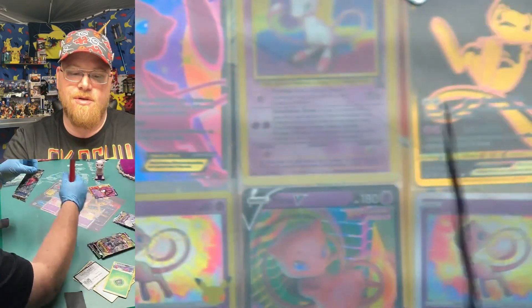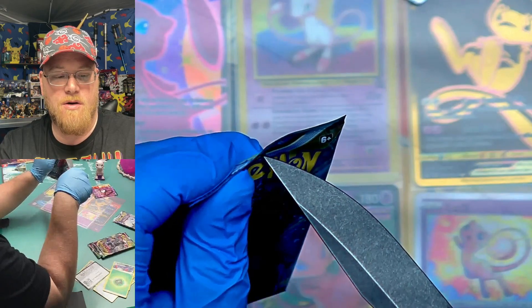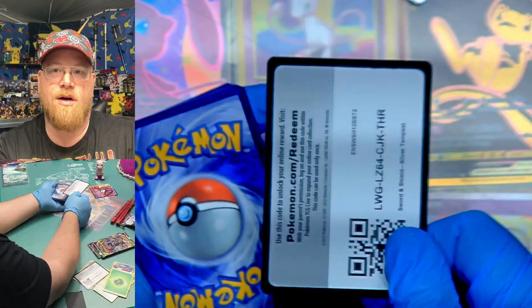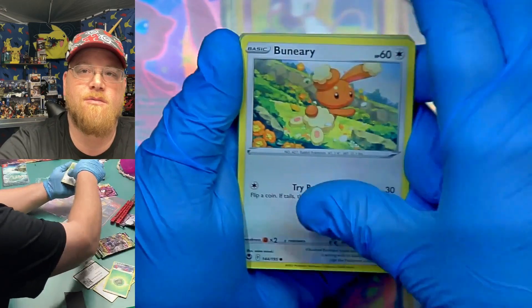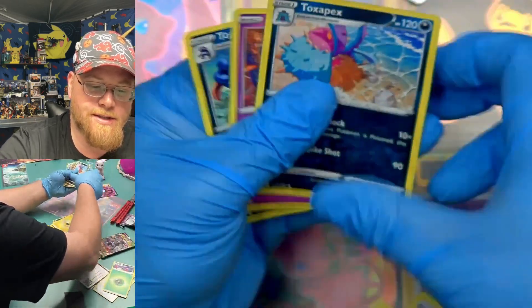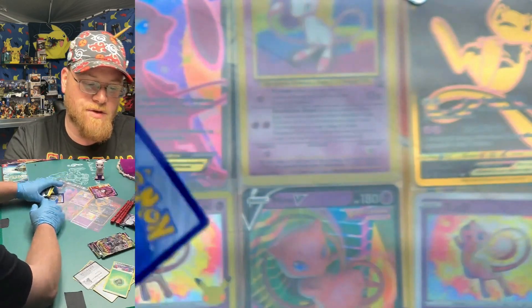And Silver Tempest number two. It's all about the full arts, and Silver Tempest just pulled one, so it's already pulled ahead. Code Card — this is a White Code Card, whatever that means. And Fletchling. We'll learn what the Code Card means. Rotom, okay, Crabrawler, Swirlix, Cobalion, hidden, energy, and nothing much else. So we pulled a full art — a decent full art, the Unknown V.